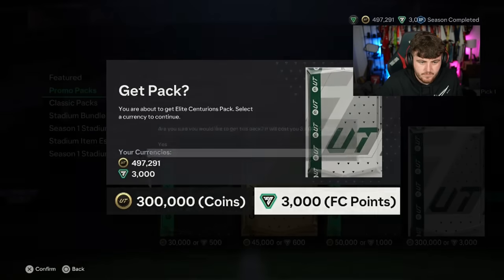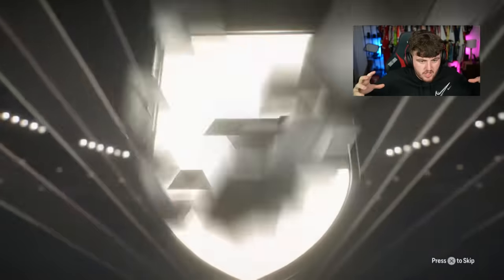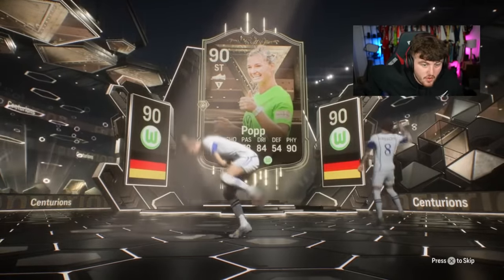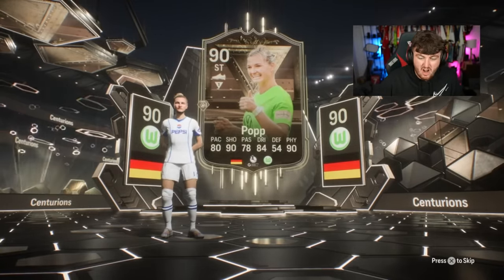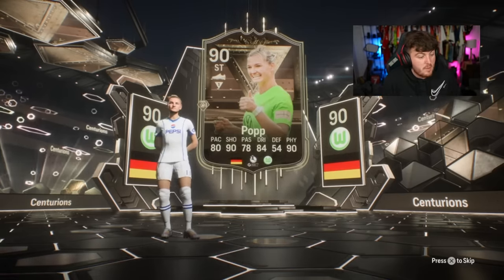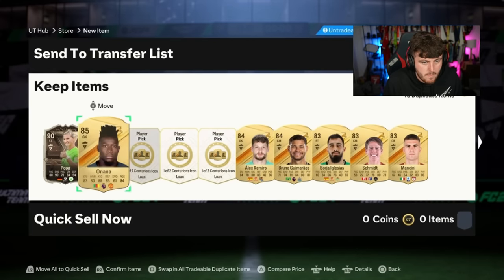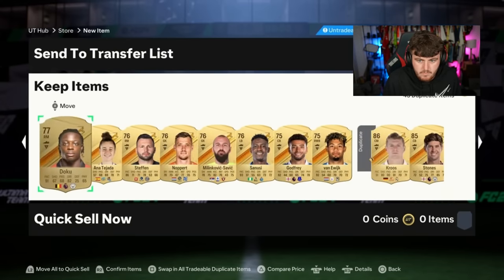We've got Dario's store pack next — come on EA, show me something better. I think that's a Centurion icon, but it might just be a Centurion — I have no idea. Okay, it's just a Centurion. My heart sank — I hadn't seen the animation yet so I thought it might have been an icon. We do get a 90 rated Centurion card, who's probably worth not a lot. The card doesn't look terrible, it's just the pace — if it had more pace, that'd be a good card. Just 53k. I thought that was an icon — so bright and white. No icon.